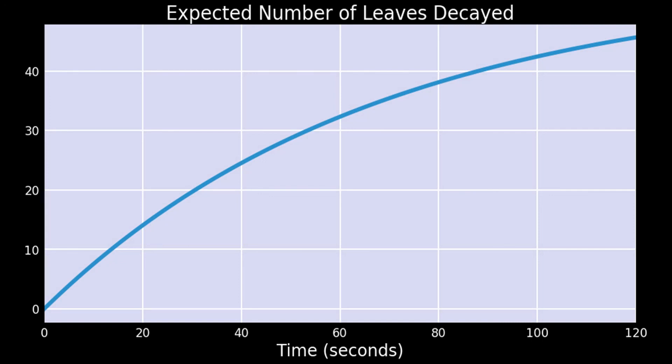You can see that about 20 leaves will decay in 30 seconds, and then 32 leaves will have decayed in 60 seconds. Usually it's going to take more than two minutes for all of the leaves to completely decay.